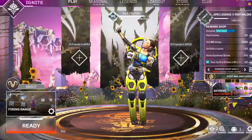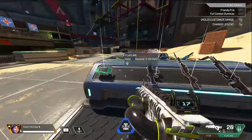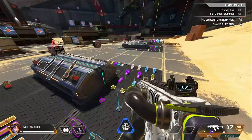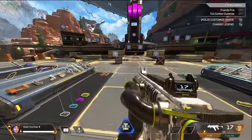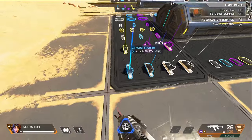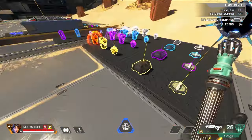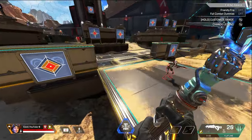Once you're in the range, grab two weapons you want to practice with — for example, the R99 and the Flatline. Grab the best extended mag possible, the gold extended mags. I prefer not having standard stocks because if you see large aim drift reduction it makes it easier to aim, and I prefer to have it as hard to aim as possible in the firing range because it's better practice. Once you get into an actual match you'll find your aim is really good. Grab whatever optic you want to practice with — I'll keep iron sights, but feel free to grab a Digi or 2x. Make sure you have a red armor and a gold helmet.